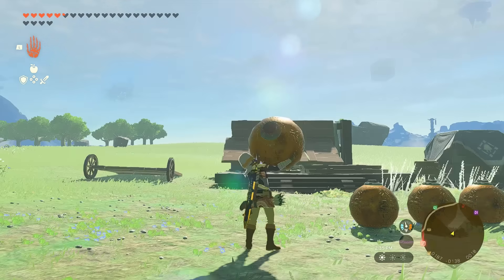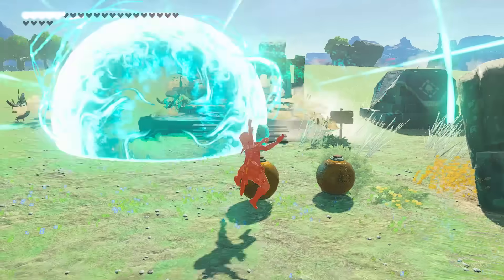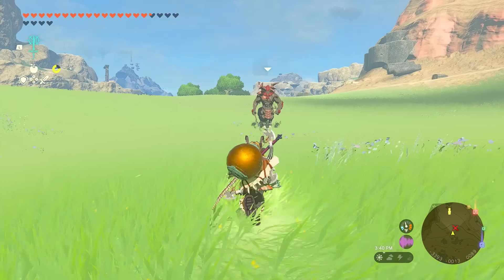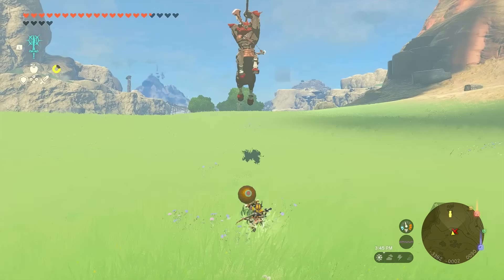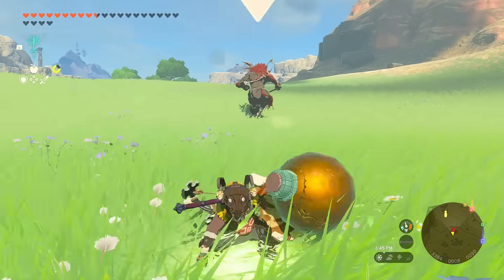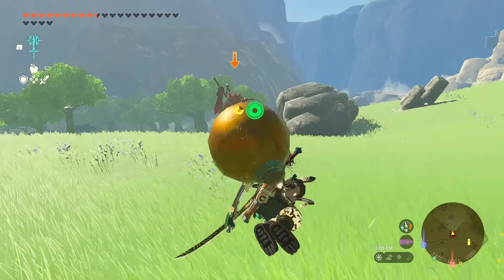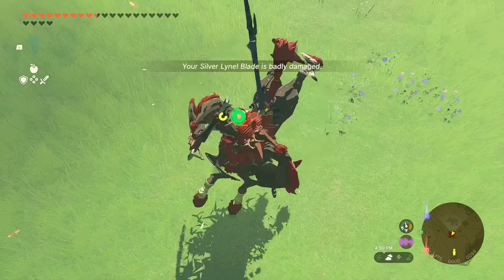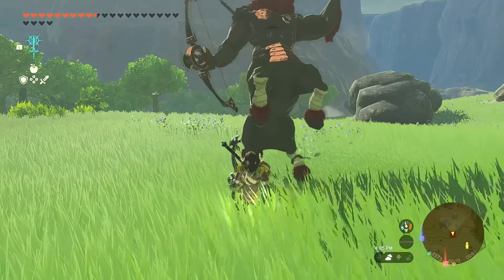Next one is the bomb. Aside from its explosive use on enemies, it actually has a secret use — and for this, you need to explode. So you can fuse the bomb to your shield while facing the Lynel. We're not going to explode that poor thing. What we need to do is run towards the Lynel, then jump. See how high that launches you?